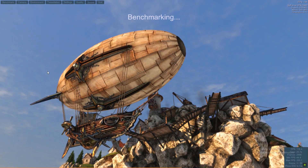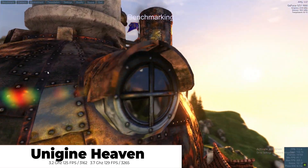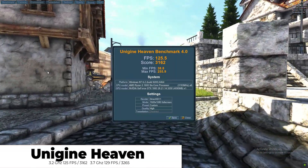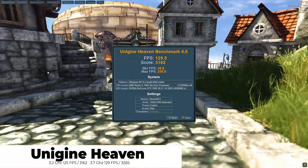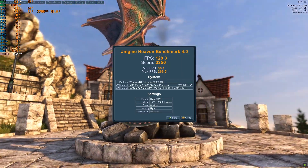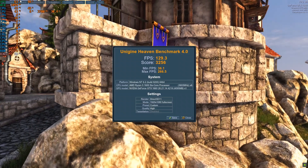Next up, Unigine Heaven. At stock settings we saw an average FPS of 125, and when overclocked an average FPS of 129. This chip is not the best overclocker — the 6 cores and 12 threads is where you're really getting all your value. At stock settings we got a score of 3162, and overclocked we saw gains up to 3256. If you remember when I did my i5 7600K build, this chip totally demolishes that chip, except when the i5 was overclocked all the way up to 5 GHz — that's the only time the 7600K beat it. I'd personally rather have 6 cores and 12 threads and pay way less money. Intel chips are still way too expensive.